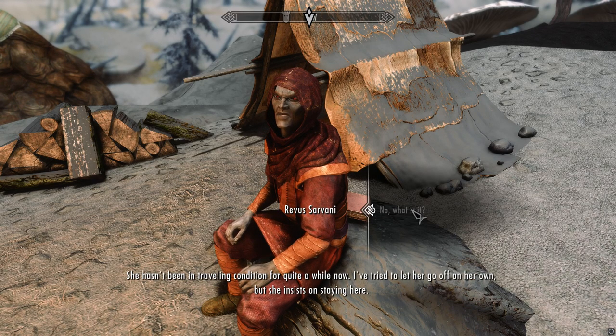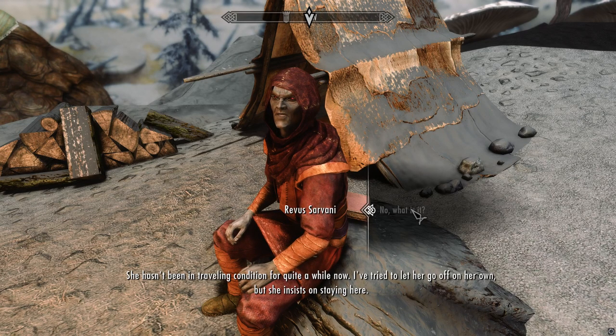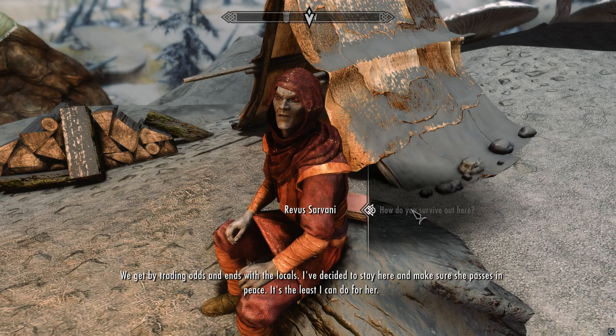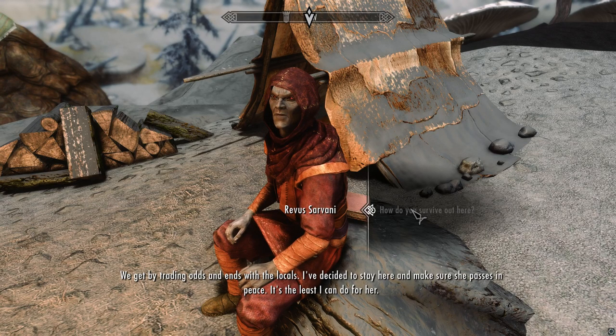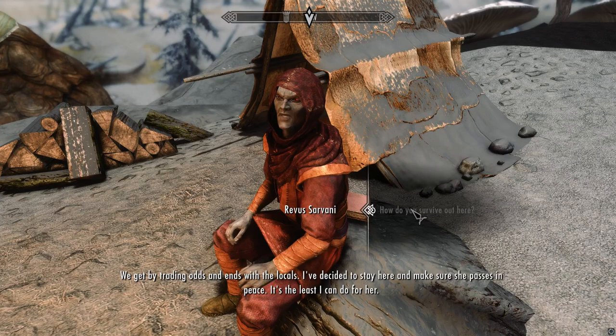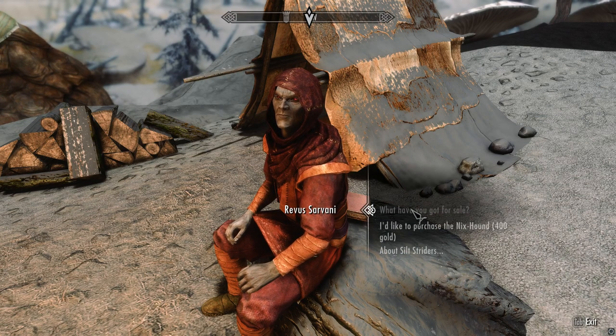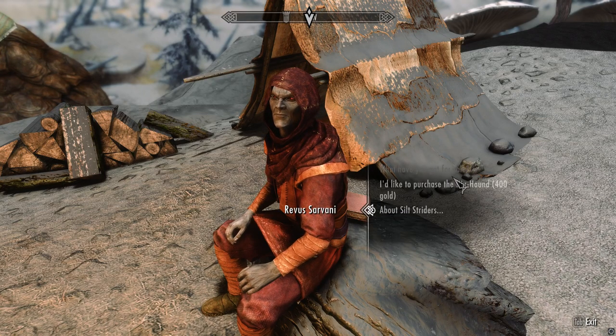These are an Xbox One Creation Club creation, not regular mods. She insists on staying here. I might do some comparisons, not entirely sure. We get Raven Rock trade for locals, but definitely the house mod because I heard it's really bad. 'At least I can do this for her every once in a while — a local makes it out here, although they usually just want to catch a glimpse of Dusty. Silt Striders are pretty rare now.' 400 gold.